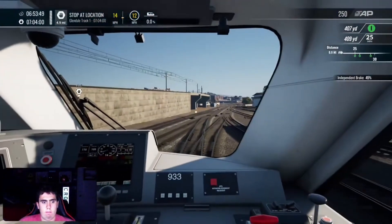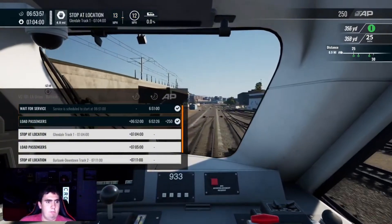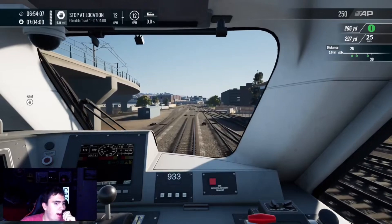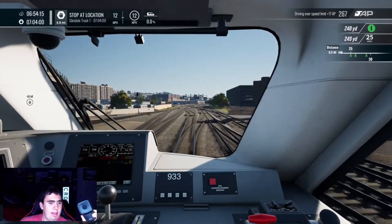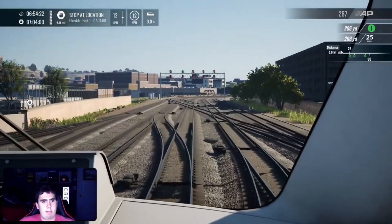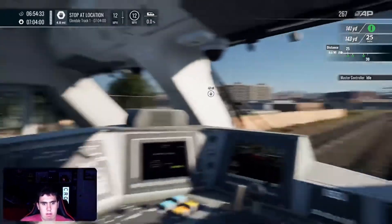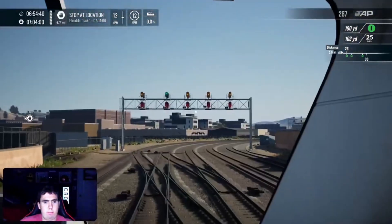Get the regime cleared. This is Metrolink 101, clear out of LA Union Station. Over. You're probably curious about this thing — I'll show y'all in just a second, when I'm right at Burbank. Got a clear signal. Metrolink 101, clear signal out of LA Union Station. There's a couple of approach signals.